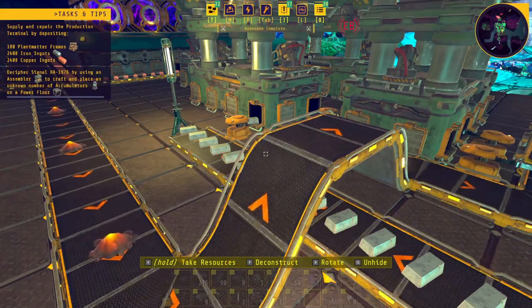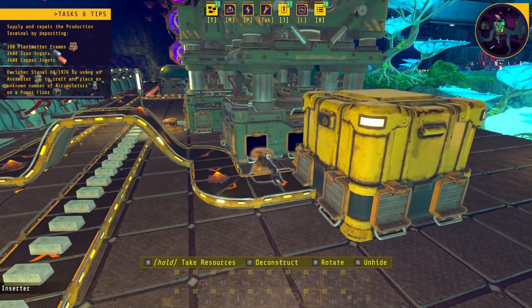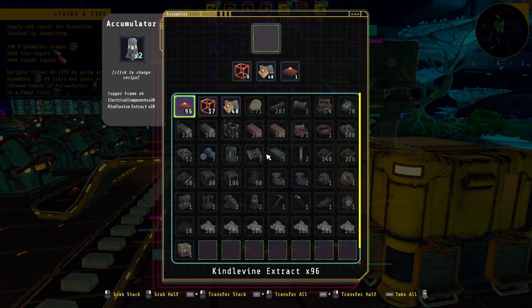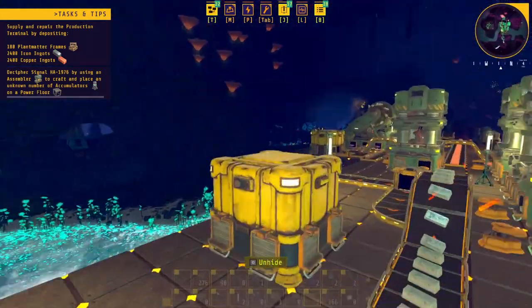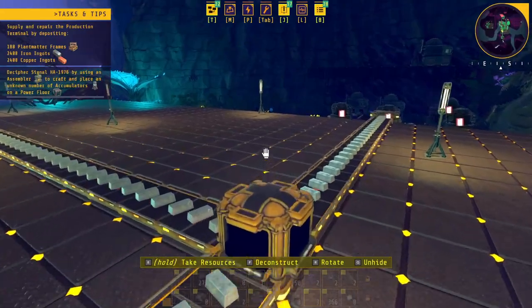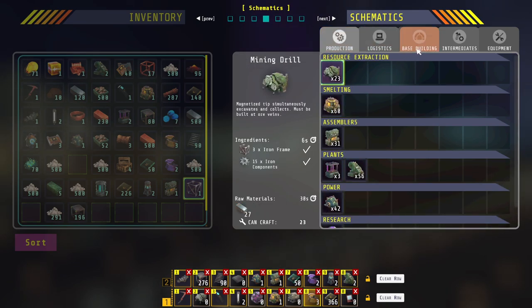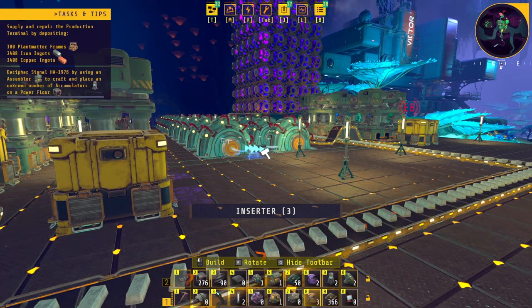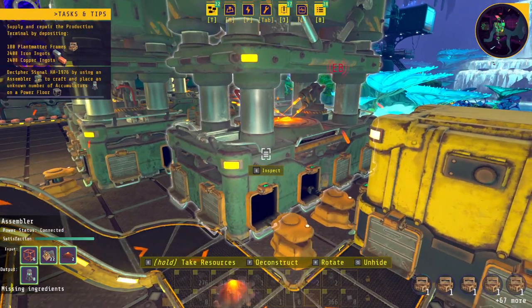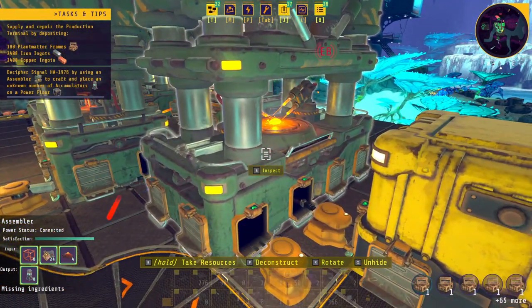The number of times I have received that achievement about producing 10 processors! With that this should start going. Let's see how we're doing on the plant matter frames - almost there. I might actually be able to produce the rest of them myself. Let me see what I need - plant matter fiber. I'll make up the rest of them and then we'll unlock the next stage of the terminal and get our mining charges. Our first accumulator is being produced!